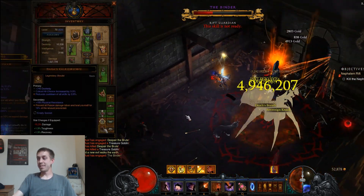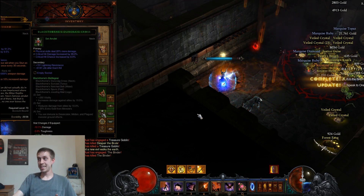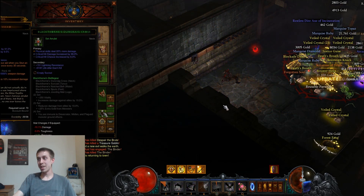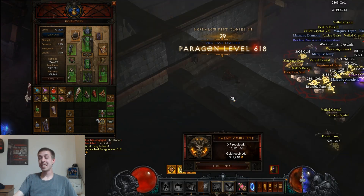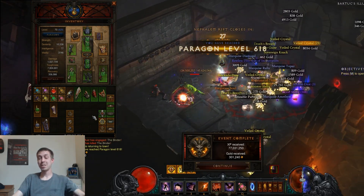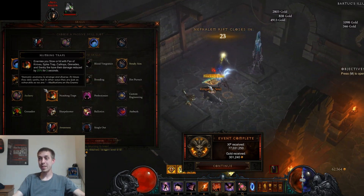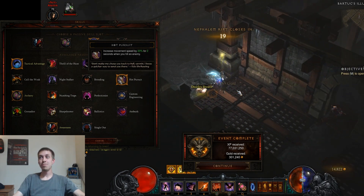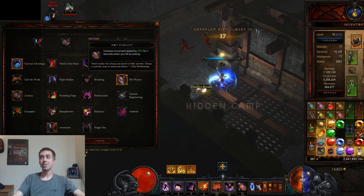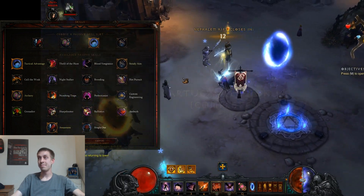For amulets, if you're using Black Thorns belt you want the Black Thorns amulet. A Hellfire Amulet is probably your next best bet, and I'd be looking for one with Hot Pursuit — increased movement speed by 20% for two seconds when you hit an enemy, which is pretty much a permanent 20% buff the entire time.